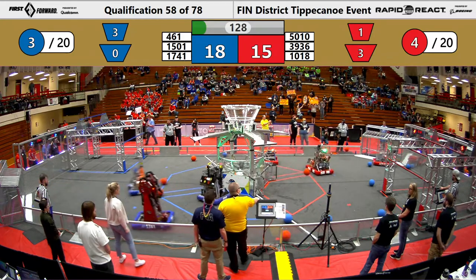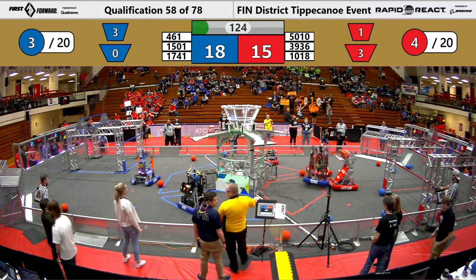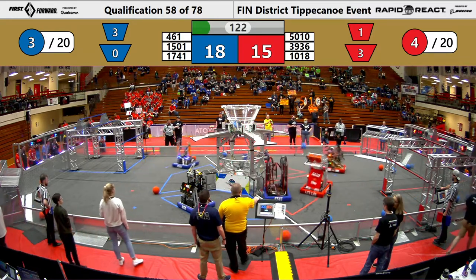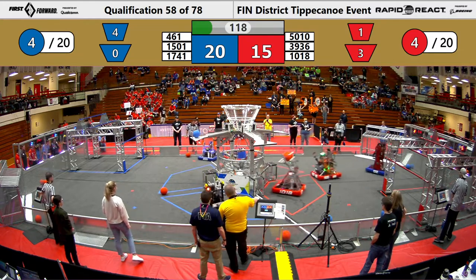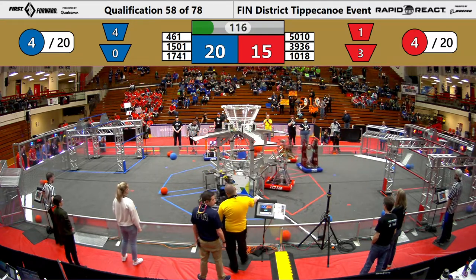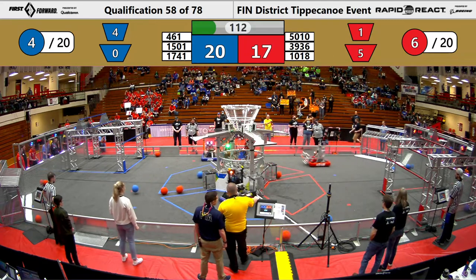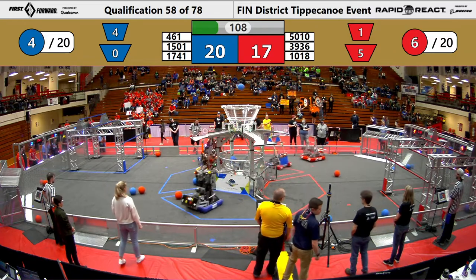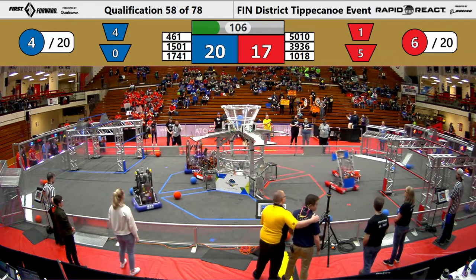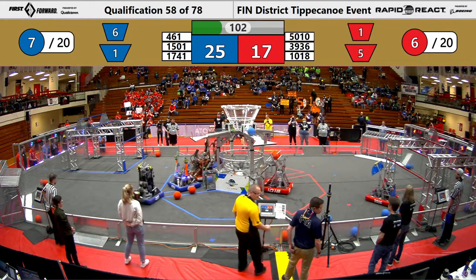Tiger Dynasty gets another place in the lower hub for the Red Alliance and immediately goes to collect more cargo. Pyke comes in fully replenished, while 461 and Team Thrust work together to get some cargo in for the Blue Alliance. Pyke places their two cargo into the lower hub. Team Thrust gets two blue cargo into the upper hub.